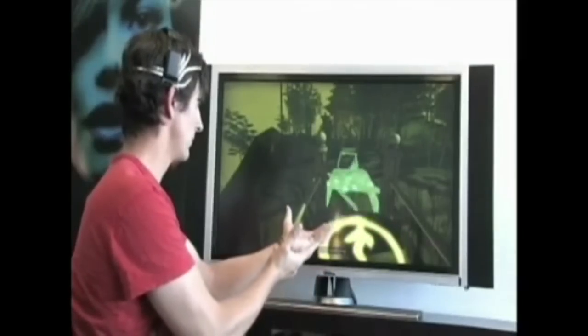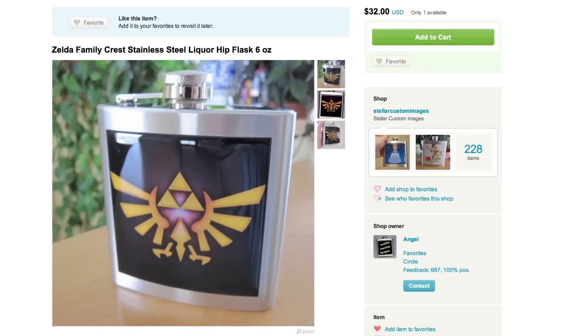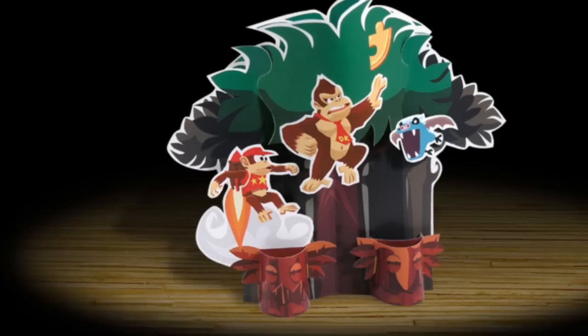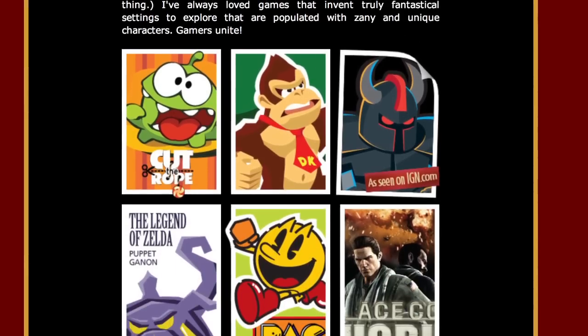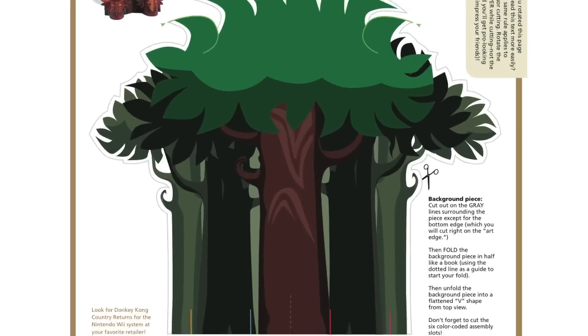If you think that's crazy, then take a swig out of your Zelda flask, grab your Team Fortress 2 sniper rifle, and take a shot at building this Donkey Kong Country papercraft. Desktop Gremlins, which has been featured on Loot before, creates awesome free video game-inspired papercrafts that you can make yourself using only a printer and scissors.